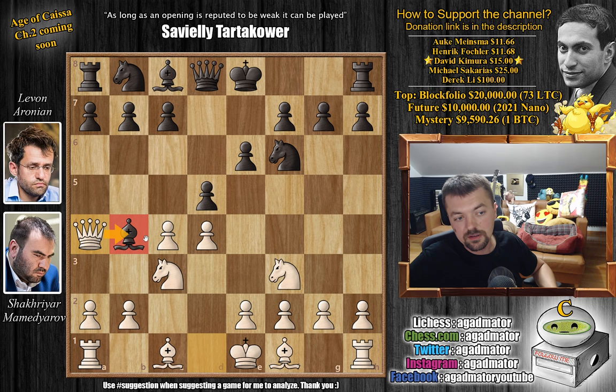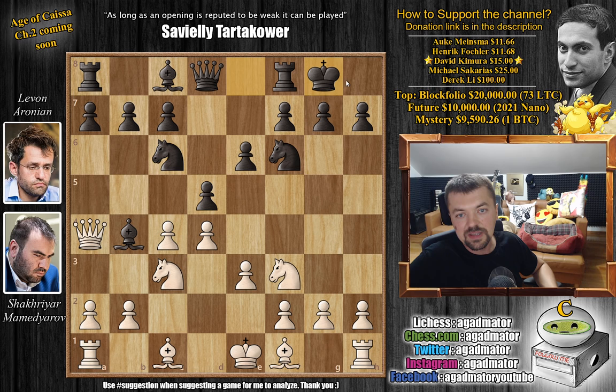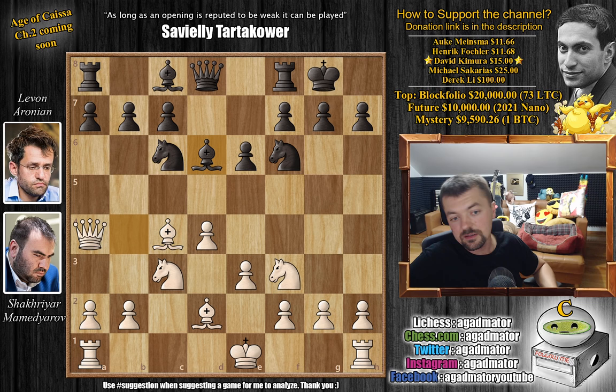We have queen to a4 check. Now you have to block with the knight because the bishop would hang. So knight to c6 and e3 now. We have castles and now bishop to d2. This has all been played before many, many times. d captures on c4, bishop captures, and now the bishop goes back — bishop to d6. The bishop will be much more useful on this diagonal.